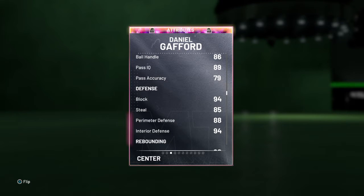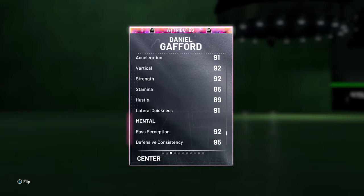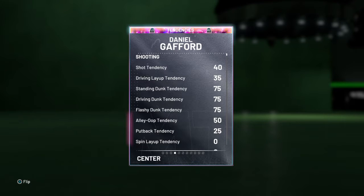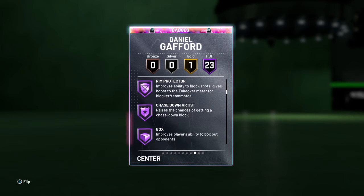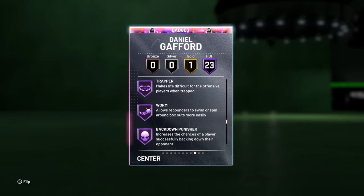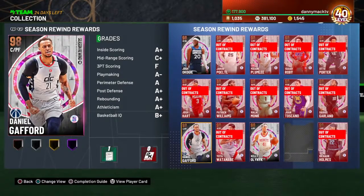94 block, 85 steal, 88 perimeter and 94 interior defense, 92 on rebounding. 91 speed and acceleration, 89 speed with ball, 92 vertical, 92 strength, 91 lateral quickness, 92 pass perception, 95 defensive consistency and help defense IQ, and 87 offensive consistency. 75 on standing, driving, and flashy dunk tendency. 50 on alley-oop dunk tendency — he definitely rolls to the hole. We got 23 Hall of Fame badges including Put Back Boss, Lob City Finisher, Rim Protector, Chase Down Artist, Box, Clamps, Defensive Leader, Heart Crusher, Intimidating, Moving Truck, Rebound Chaser, Pogo Stick, Post Will, Lock Down, Trapper, Worm, Deep Hooks, Giant Slayer, and Brick Wall. The gold badge is Tireless Defender.